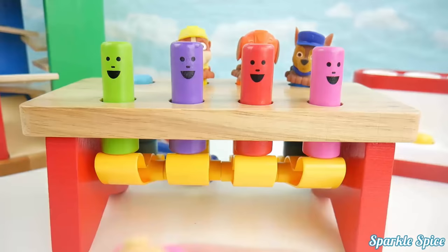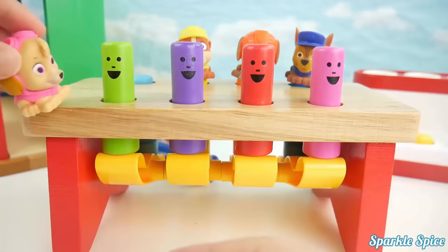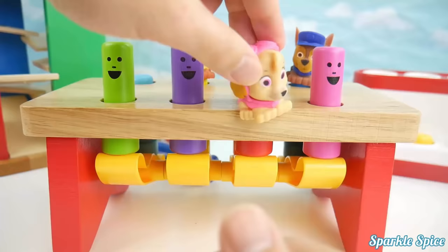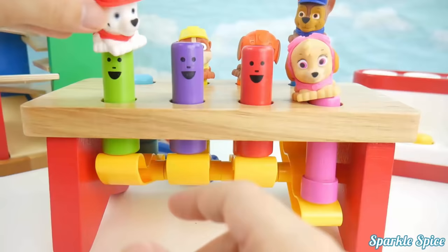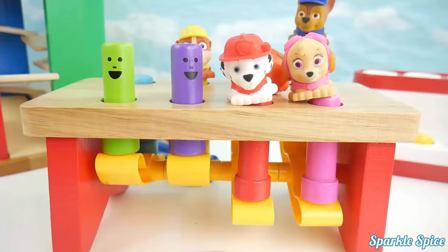Here's Skye, she's pink, where does Skye belong? Not on that one Skye, no not there, you got it. Here's Marshall, he's red, which one does Marshall go on? No Marshall, that's not it either, you got it. Here's Rocky and he's green. Where does Rocky go?